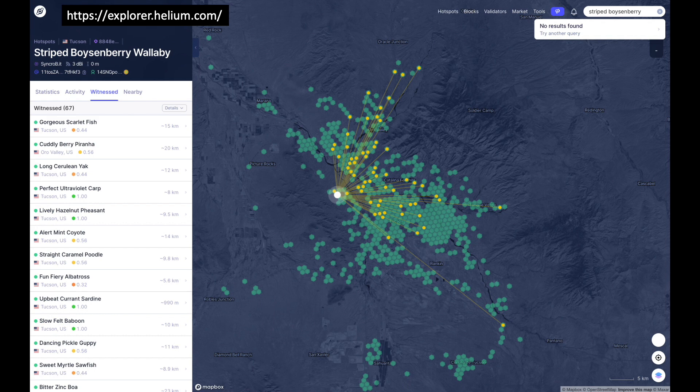It's the availability of this data that attracted me to Helium to begin with, and it provides me with a unique opportunity to realize some interesting experiments. One experiment I'm sure many of you have tried is to evaluate the increase in earnings from swapping out an antenna — perhaps a low DBI antenna for one with higher gain. Will the added investment make a difference?